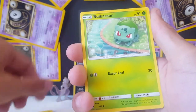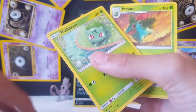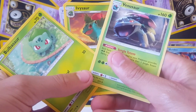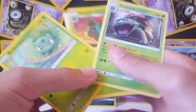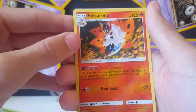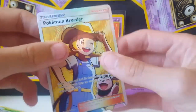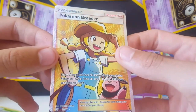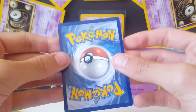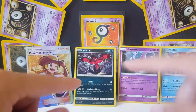I think we have three Plusles now. Bulbasaur, Ivysaur — did we get Bulbasaur, Venusaur and Ivysaur? We did, look at that, that's pretty cool! The reverse is Volcarona, and the rare — you can see it peeking — is Pokemon Breeder trainer full art. Really happy with that, that's really cool and nice.